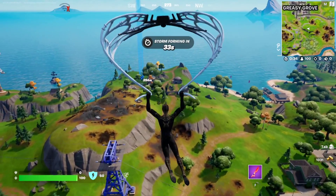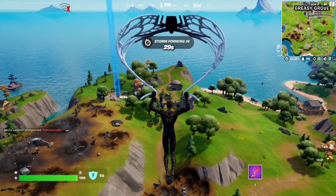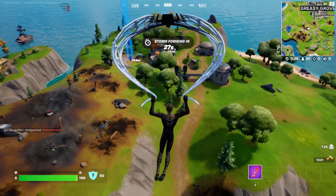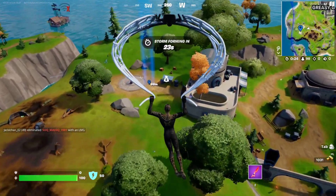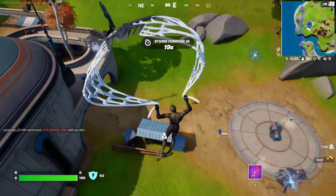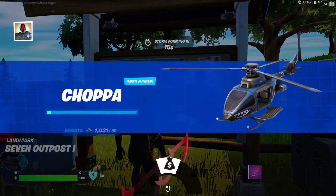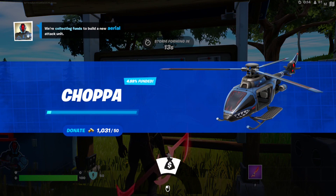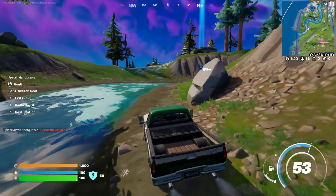The first Choppa location is going to be at the Seven outpost right west of EC Grove. It's going to spawn right around here — all you have to do is complete the fund station. This is the first Choppa, and it's almost at five percent funded.